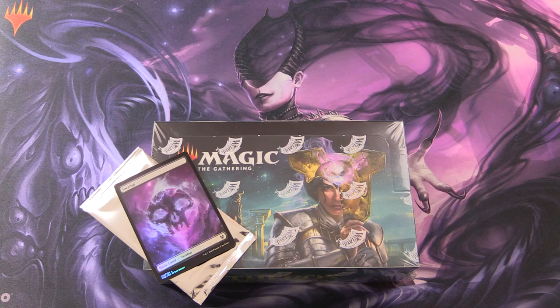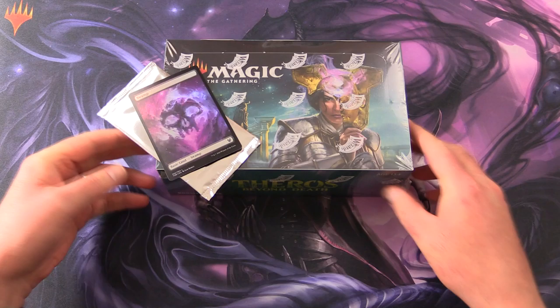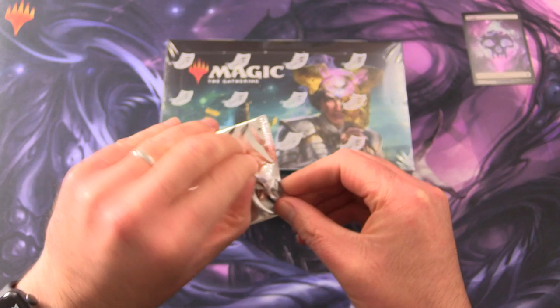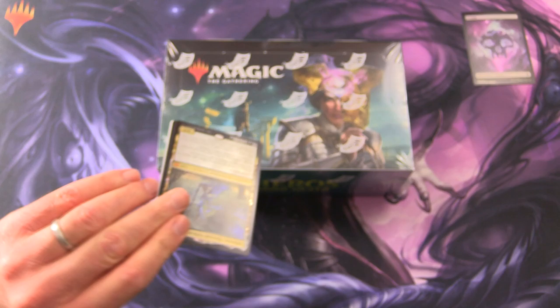Today on MTG Unpacked, we're getting stuck into the fourth box of Theros Beyond Death. So we'll be snacking on this for Patrons. But before we get into it, let's take a quick look here. So we got this nice foil, one of the buyer box promos that was actually supposed to come in here. So let's crack this open.